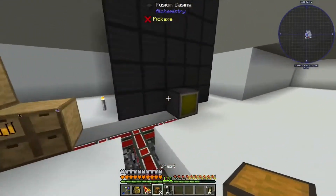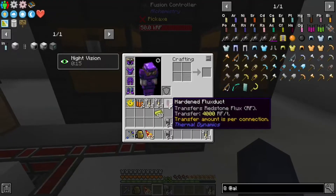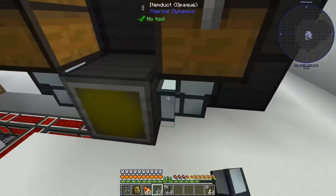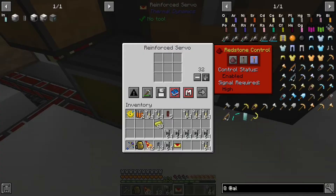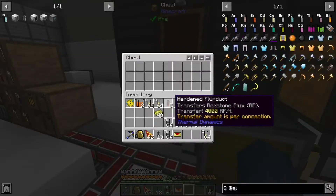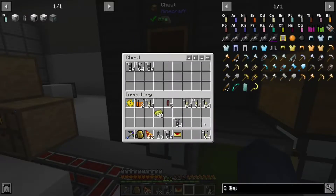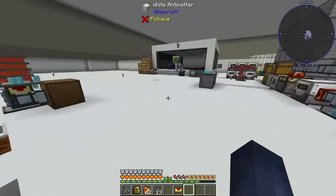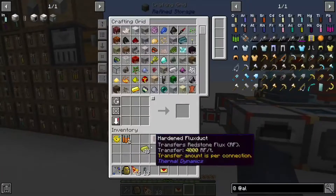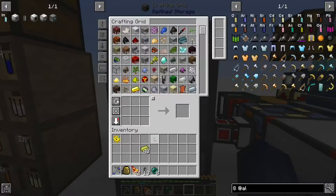This machine takes 300 RF per tick, so it's considerably more expensive, but it's also considerably faster than I thought. You need to extract and insert, then set it to single mode with thorium and oxygen. And it's making californium now — I just need to wait for that to finish.